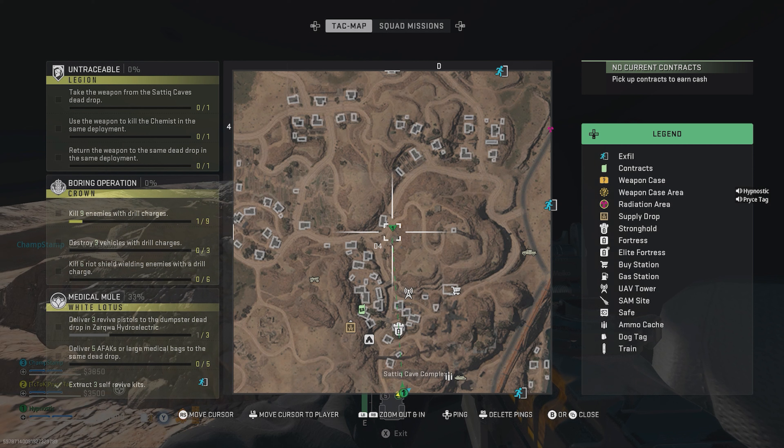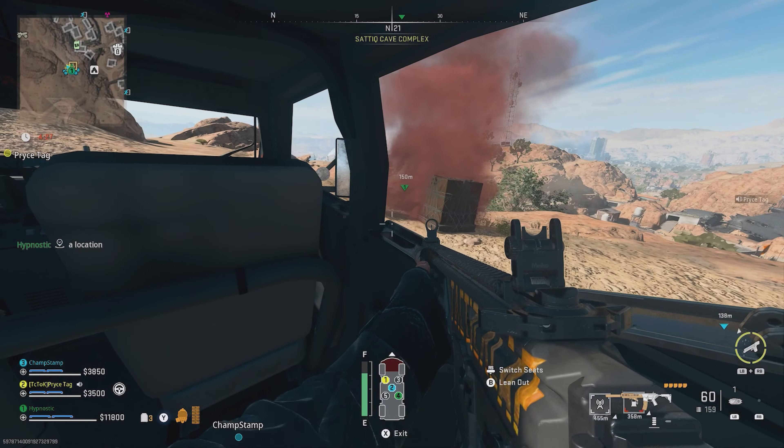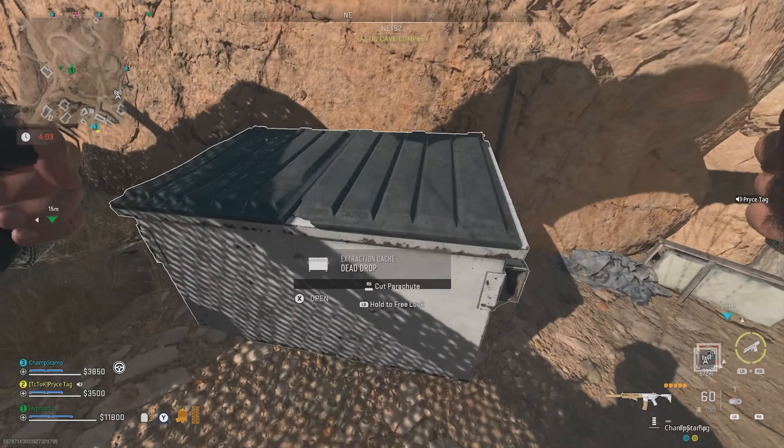Once you spawn in on Al Mazrah, open your map and locate Satiq Caves — the location of the dead drop is on screen right now. Once you've made your way over to Satiq Caves, open up the dead drop and you'll find a sniper inside.